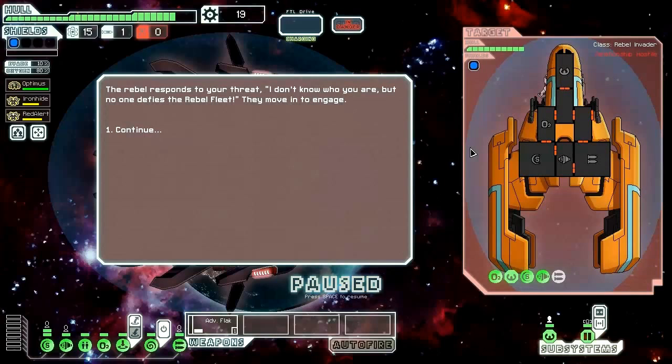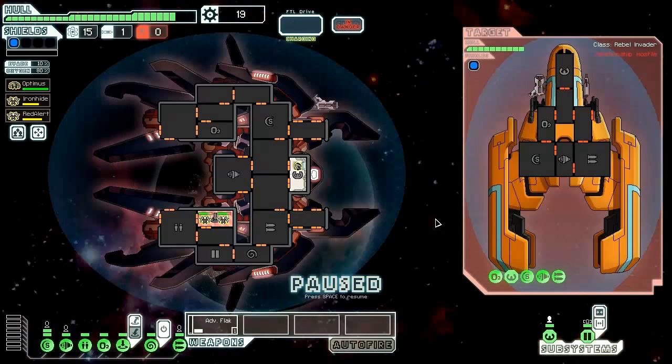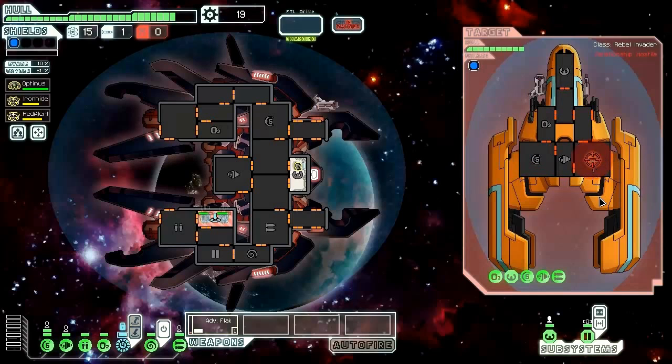The rebel responds: 'I don't know who you are, but no one defies a rebel fleet.' Then we move in to engage. What we're going to do is teleport on board once again, but instead of teleporting into the weapons, we're going to teleport into the shield room so that we can fire our Flak. For now we'll teleport into the weapons, but we'll have to move out of there once our Flak is ready to go.